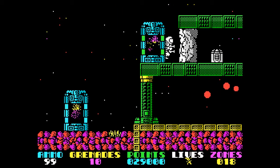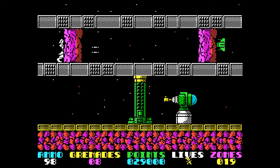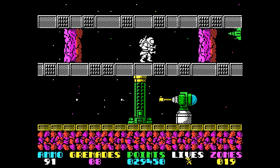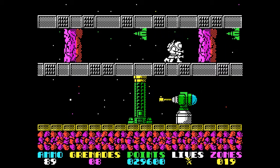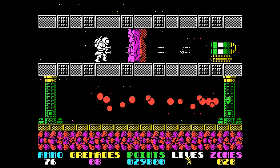An impressive aspect of Exolon is branching paths. Teleporters allow the Torque to reach higher paths. The inability to walk backwards to previous screens results in players having to carefully choose which path to take in order to avoid tight corridors filled with missile tanks and never-ending waves of orb-like enemies.